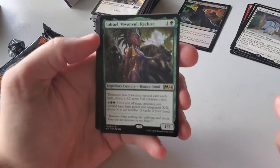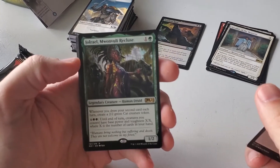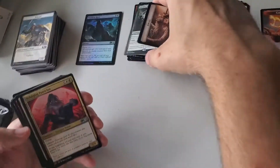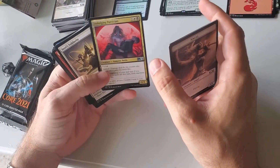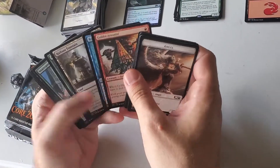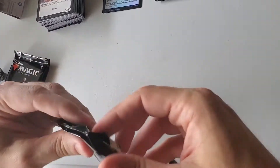Ral's Cavalcade — whenever you draw your second card each turn, it creates a 2/2 green cat creature token. She'll be very playable. And here is the Indulging Patrician — I like her very much. She's the black-white signpost uncommon. I'm just not seeing the card pool here that's going to be able to compare to your green-white, but I guess we'll find out.